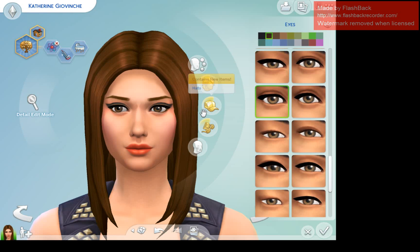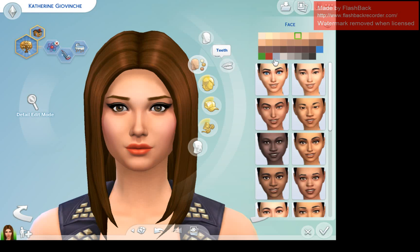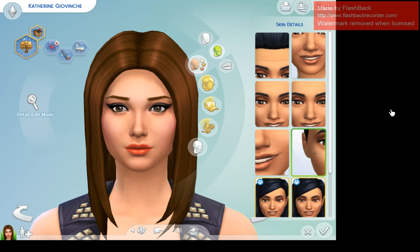For her eyes I'm going to make them a bit smaller and change her eyelashes a bit. Her eyebrows are actually perfect the way they are, so I'm not going to mess with those. For her nose I'm going to change it up just a bit — make it more defined and make the bridge a little less big. We're also going to give her freckles, which are also in the base game.